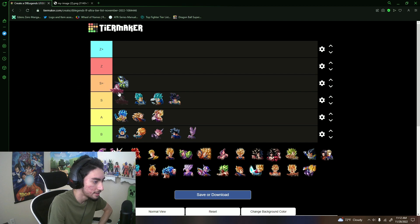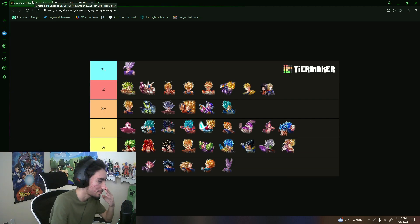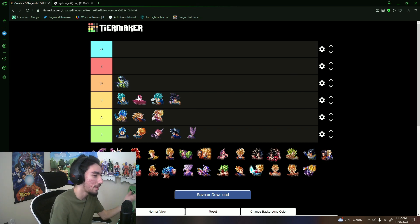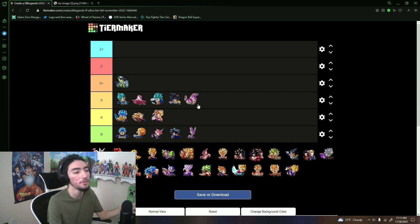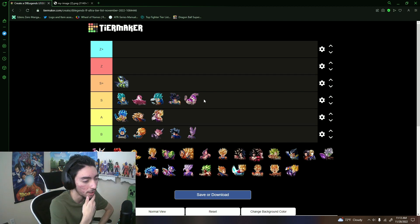Giren is a character I just don't use much. Full Power Frieza I still think is S tier — his endurance notification is probably his main value versus Beast Gohan and Future Gohan. His tanking isn't great and his damage has aged, but LOE right now is okay — a glass cannon team. I'll leave Frieza in S tier, probably the lower end.